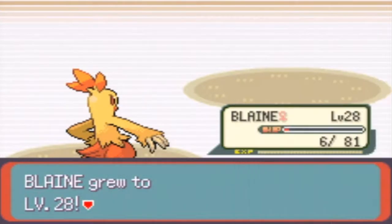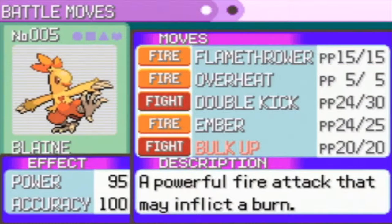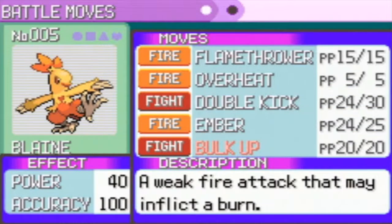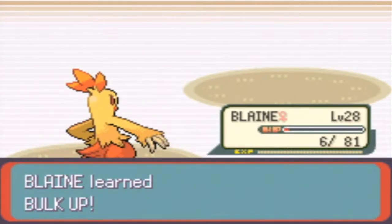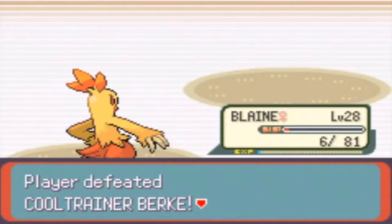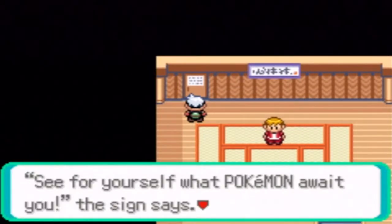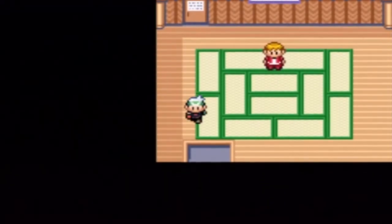Level 28. Now I'm being offered Bulk Up. I guess I can get rid of Ember. I'm not gonna keep Bulk Up, I have another move in mind for that instead. Okay, Gym leader's room. Let's just move on to the other room.